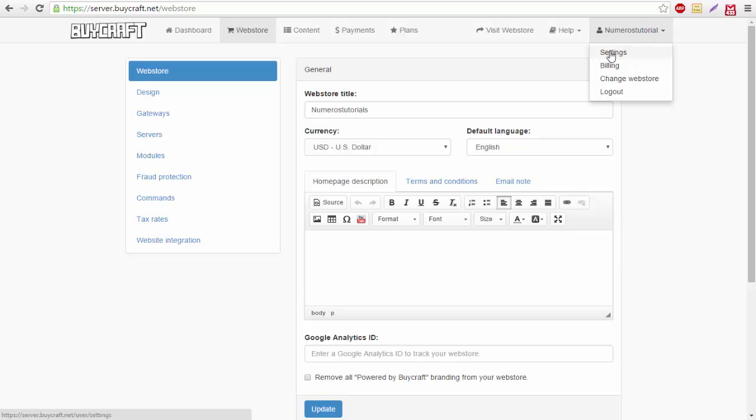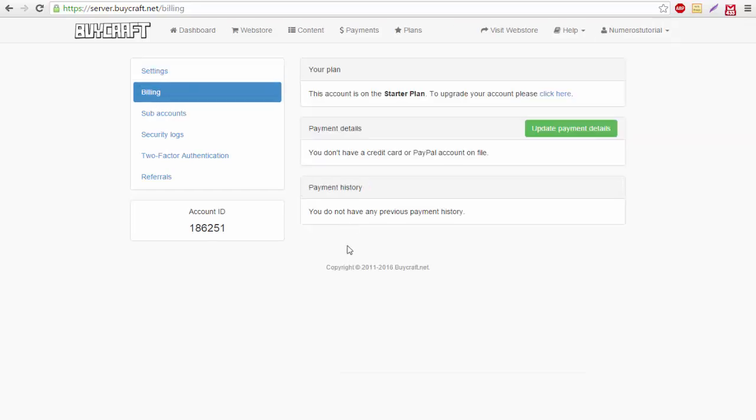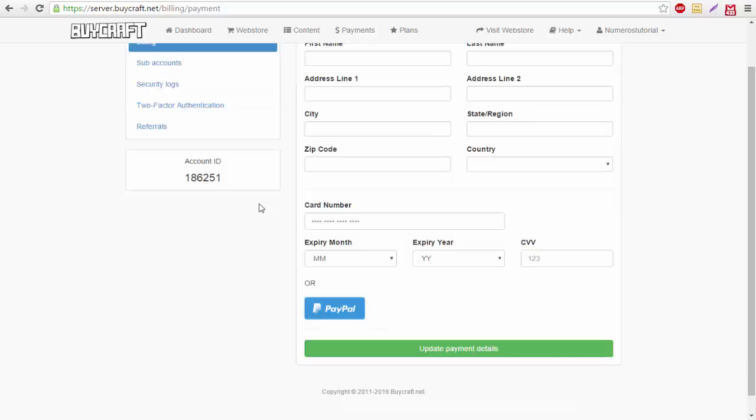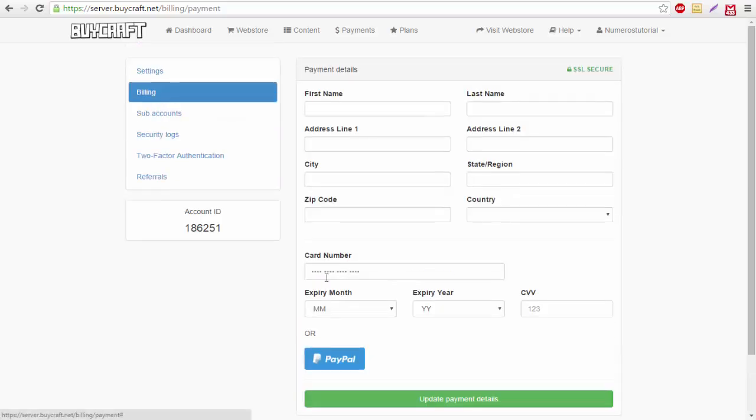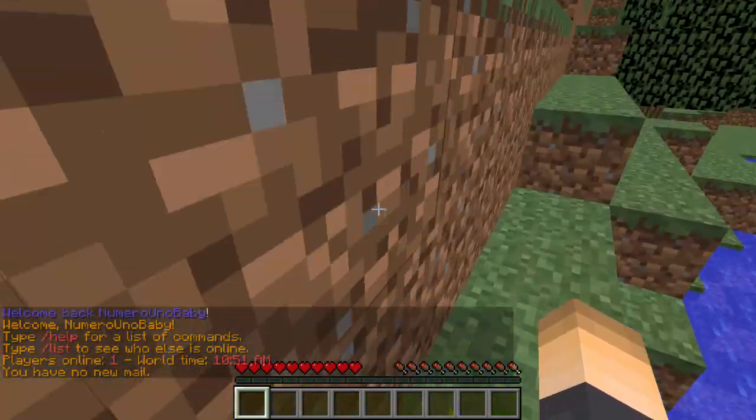Click on your server name, then go to Settings and then Billing. This is how you receive payments from your players. You'll need to add your credit card, debit card, or PayPal account to BuyCraft. I have PayPal so that's what I'd use — just sign up with that and you're set.